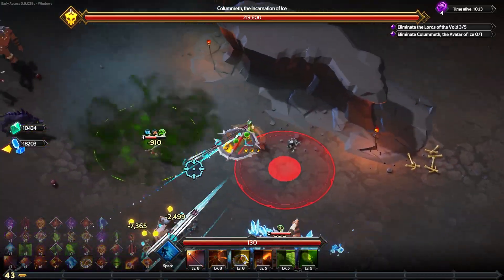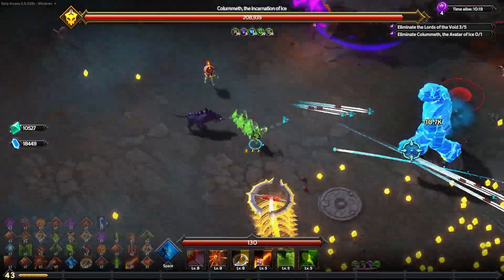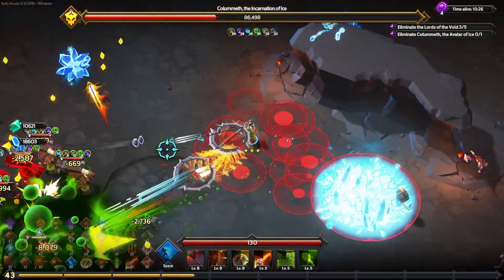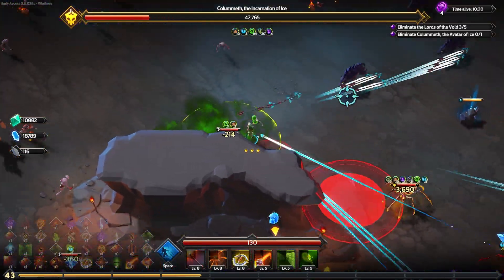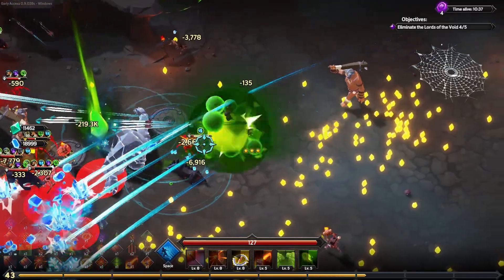I need to hit you with a bunch of attacks before I get pushed out of the area. I see like 44,000 on there — so much damage. I can just dance around and fight. We're doing so much damage over time with all my status effects. All I gotta do is hit a little bit and then damage over time carries when I'm not even there.